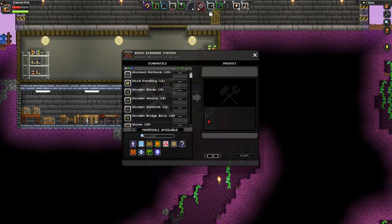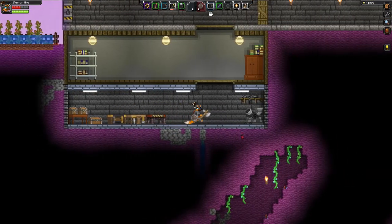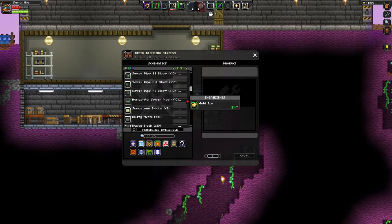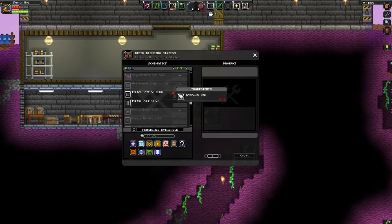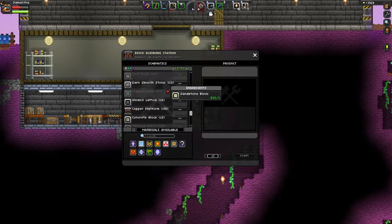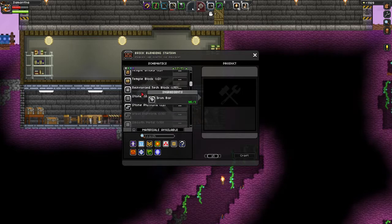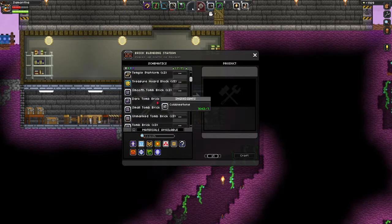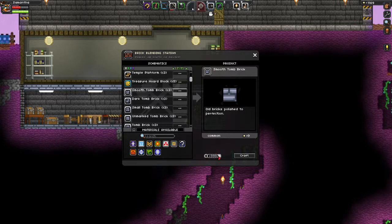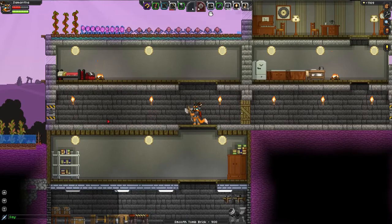So the main thing we're going to make this ship out of is what this room's floor and ceiling are made out of. Because it kind of looks like metal, but it's actually made out of rock, and we want to use our metal. It's called like Smooth Tombstone. How much can I make? I have a lot, so let's make like 300. That made us have 900 of it.